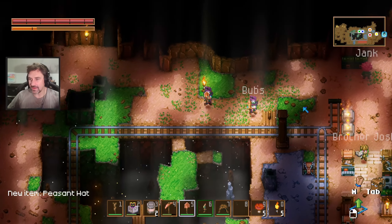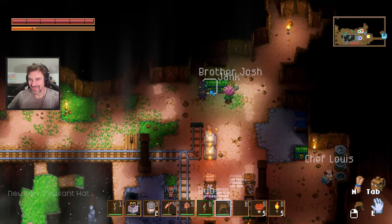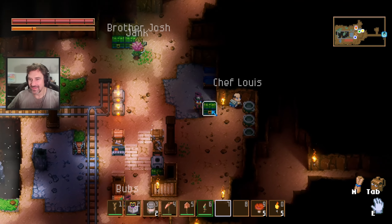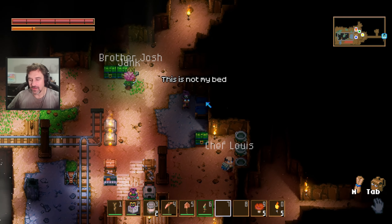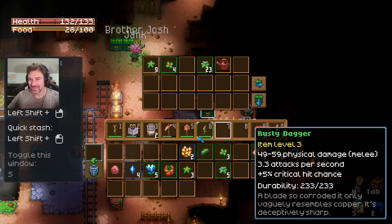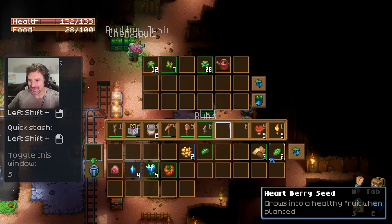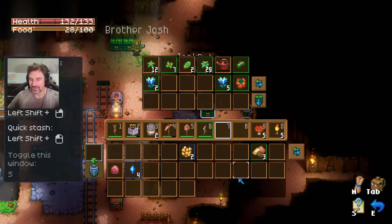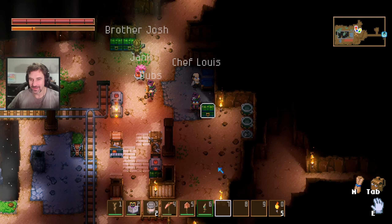Nothing? A peasant hat — they go with a peasant shirt. Nice. It's in the chest. A bed. Oh, it's not my bed. What the crap? You just magically thought you had a bed all of a sudden? Well, I thought maybe whoever's bed it was might want to share, but you know. I don't even know how you make a bed.